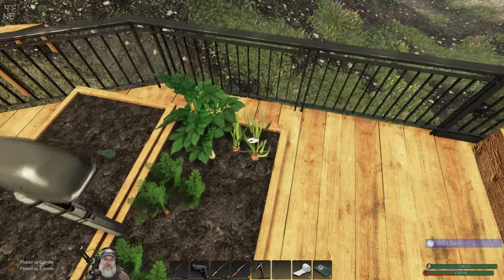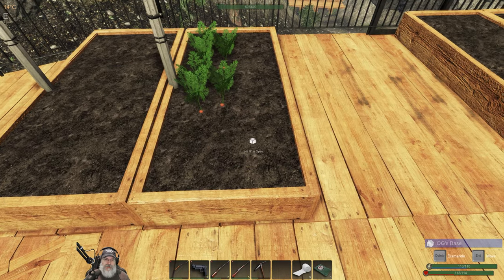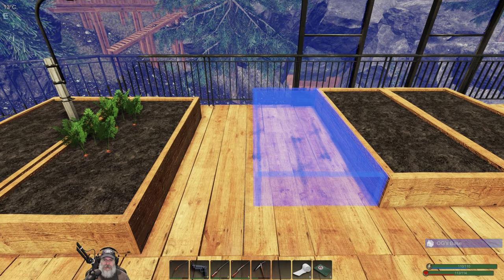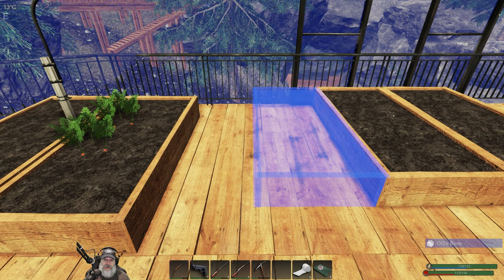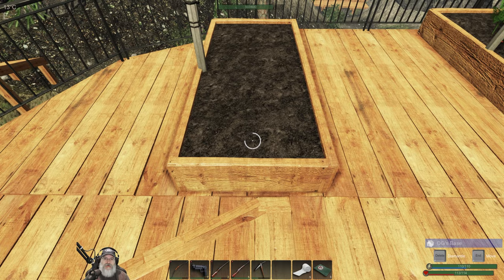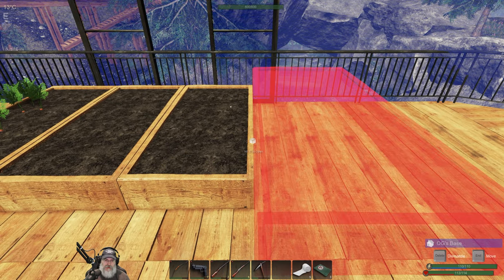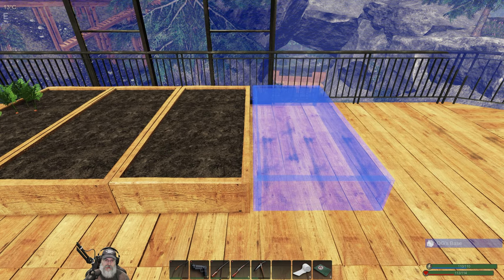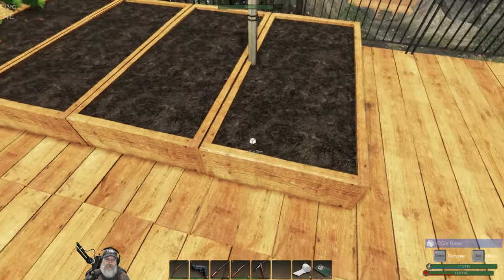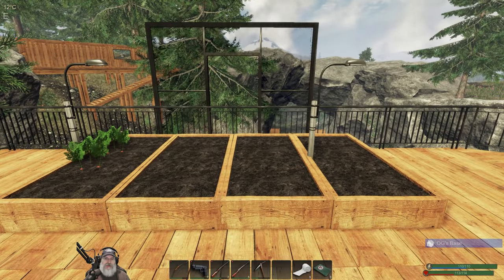There's a couple carrots that are not fully grown yet, but if something buggy did happen now at least we'd only lose two carrots and not all of them. They're getting close. Press end and flip this this way, make sure we're all lined up nice and neat. Yeah, that's close enough - there's a tiny gap in there but nothing to really worry about. That gets our crop plots in place.